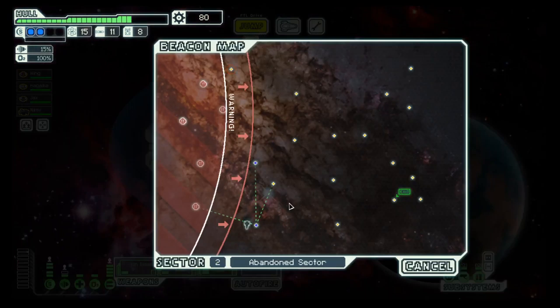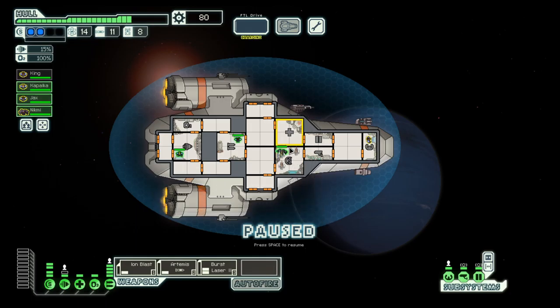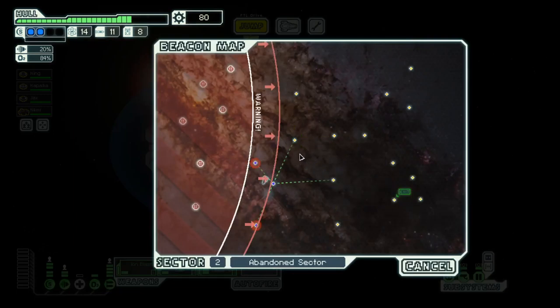Before we jump to the next system, just this one. There's an intruder on board, so let's move on. Let the vacuum move in — this should sort out any intruders. Let's repair our shields and move back to stations.